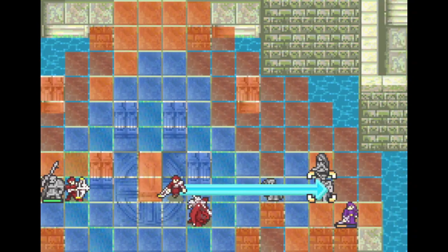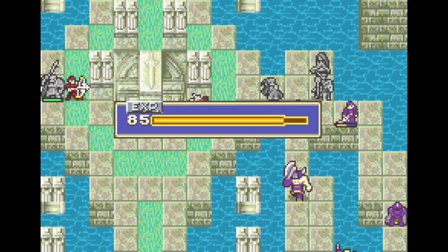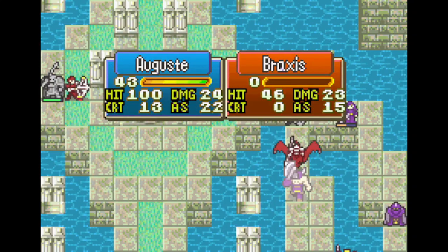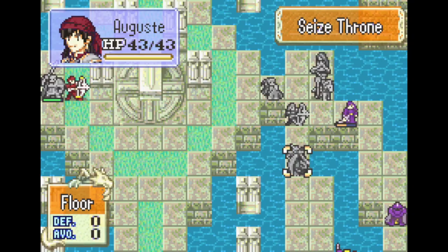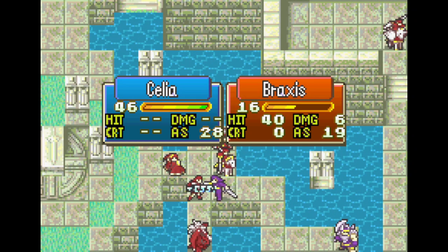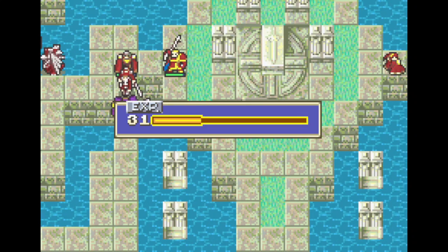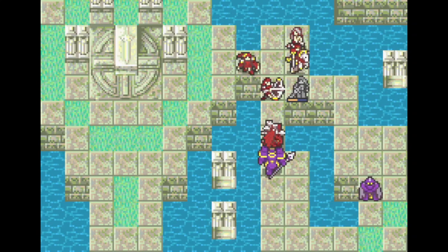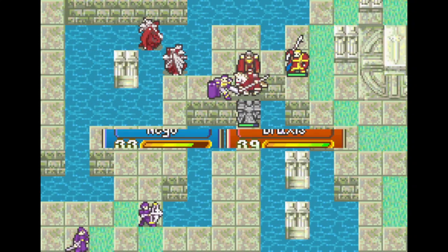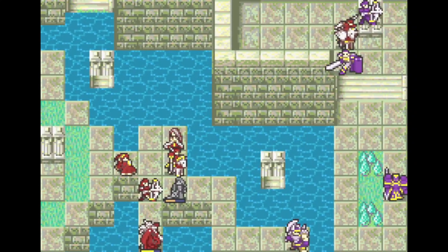I wasn't sure if I needed the Brave Sword, I'll say that. Most of what the units are doing on the sides is just capping out their weapon ranks and stats, because the only units that really matter are already in motion. We're farming a little more weapon experience on Negu — I believe she's already hit A-rank Lances though, so it doesn't really matter. She will never end up hitting S-rank Lances.